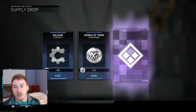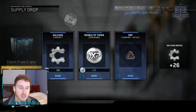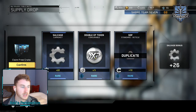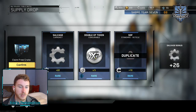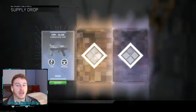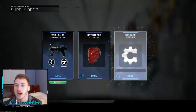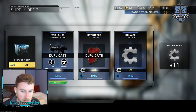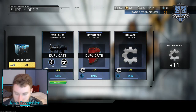Salvage. Double XP token and SDF Standard Radical. We have one more rare supply drop, and then we'll get into those two hacks in the Quartermaster from this new bundle. Got the VPR Glide - Salvage Hotstreak. I think I already have the VPR Glide. It says it's the latest variant for it, and we do not have enough keys.